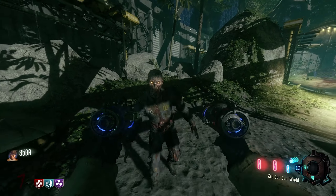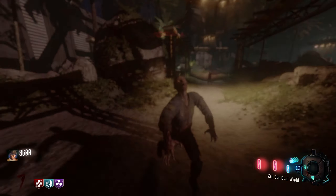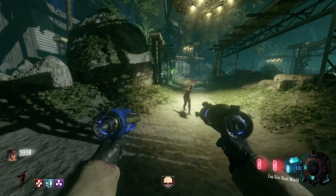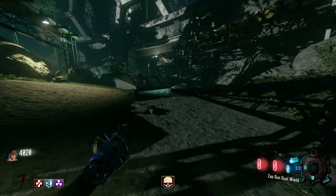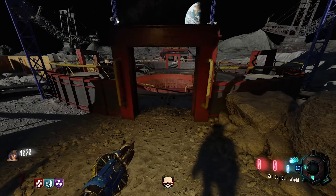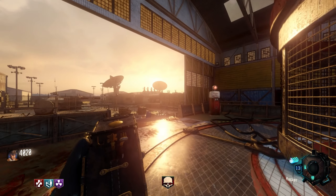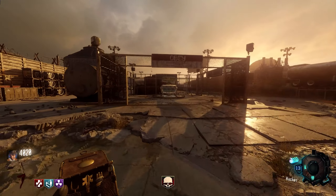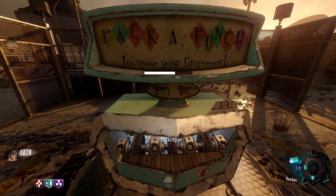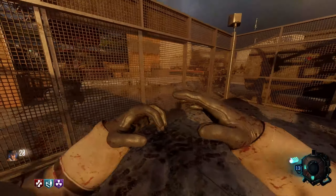Let me knife this zombie to death real quick, because if I can get to 4,000 points, what I can do is get a free 1,000 from the pack-a-punch machine by hacking it. There we go — that'll make it a bit better. Now we can get the free 1,000 from the pack-a-punch machine and we'll upgrade the Mustang and Sally first.